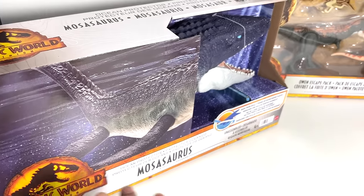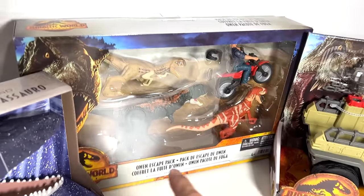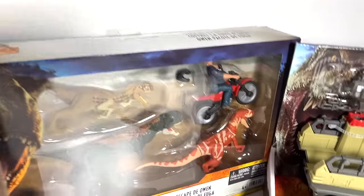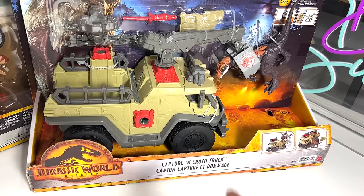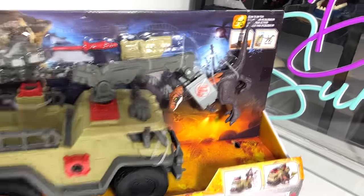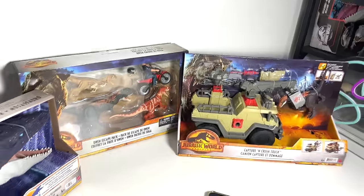Hey guys, I'm Dan and welcome back to the Basement Dino Dungeon. So today we will be reviewing three brand new Jurassic World Dominion playsets. I'm super excited. We have the new Ocean Protector Mosasaurus, the Owen Escape Pack which contains two Atrociraptors and one Carnotaurus, and the Capture and Crush Truck. It comes with a brand new Velociraptor. Let's get right into it.